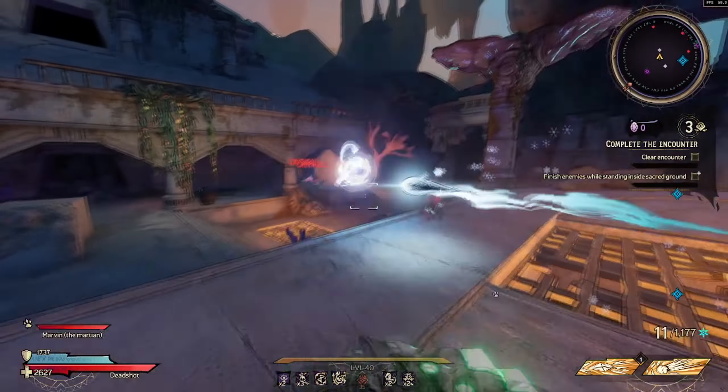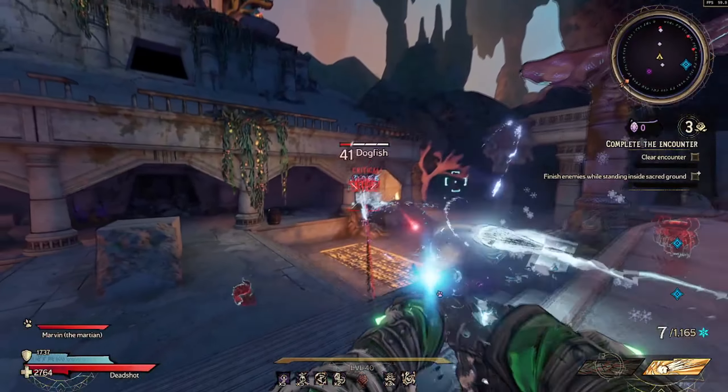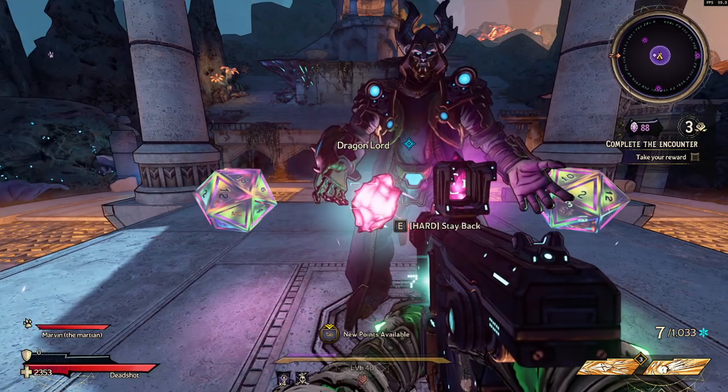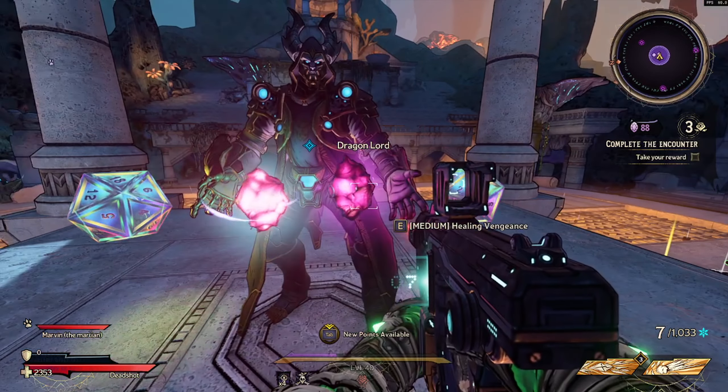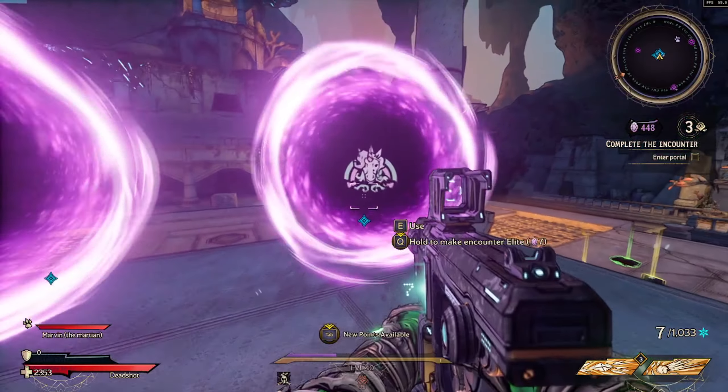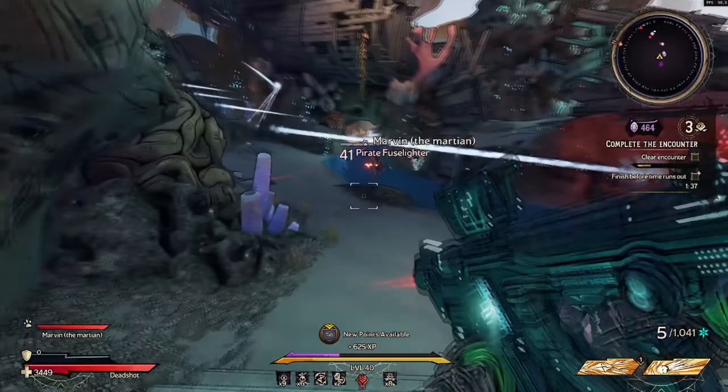The two possible curse choices are a medium or a hard one: Healing Vengeance or Stay Back. Don't worry too much about which is harder — pick whichever you can handle best throughout the rest of the run. The two possible choices for what you get at the end of the next run are the Bustallion skill perk or Dragon Lord curse.